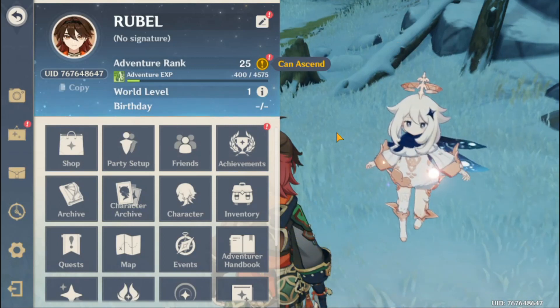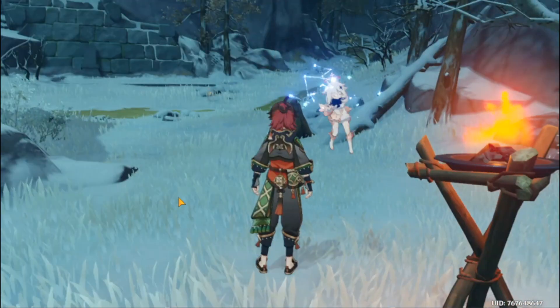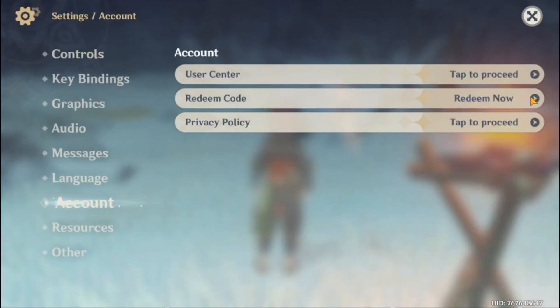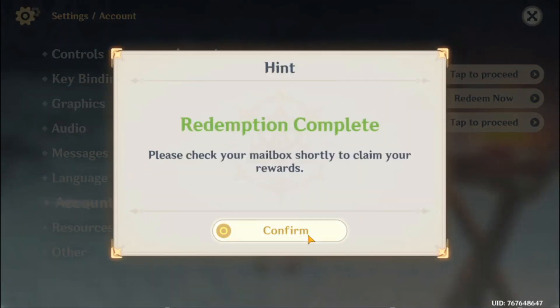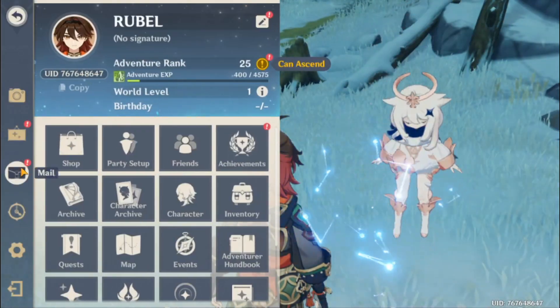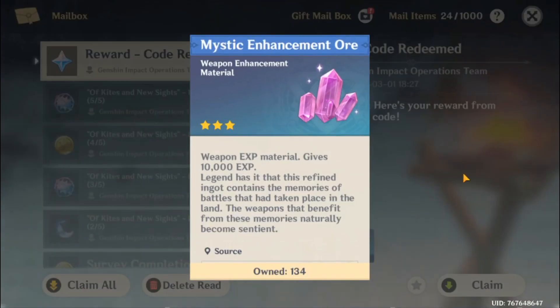Hello my dear friends, finally we got 3 redeem codes. You can apply them — go to your account and redeem code option, hit the redeem code button. 100% you can't miss.